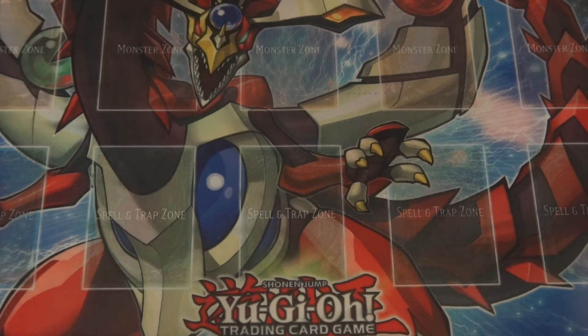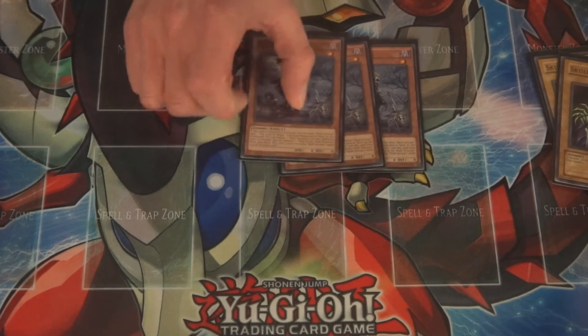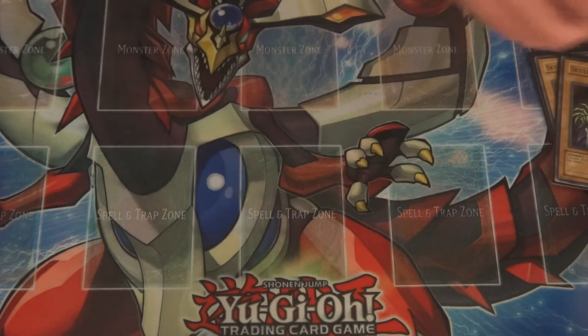Hi. So first, for main consistency — three Skull Servants. Obviously they're necessary. Next is White Prince, which came out recently. Its effect is you send one Lady in White and one Skull Servant from your deck or hand to the Grave. Its secondary effect is to also Special Summon King of Skull Servant from your deck. Very useful. It's the necessary tech that made the Skull Servant deck.